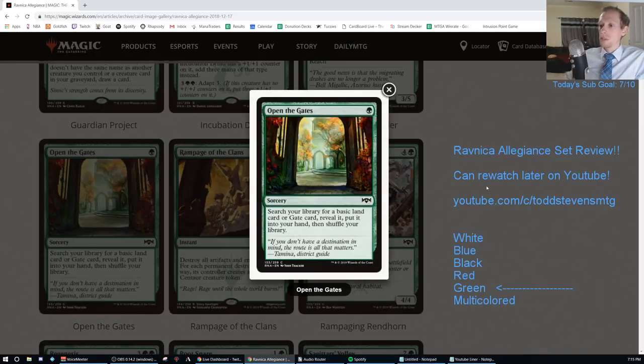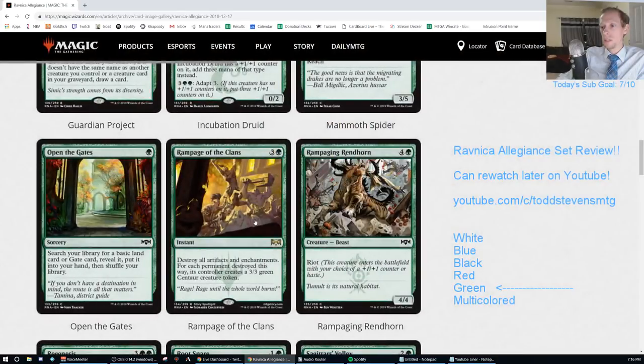Open the Gates. Green sorcery - search your library for a basic land or Gate card, reveal it, put it into your hand, then shuffle. I'm going to go with a D. If you want to play a gate deck, this certainly helps. We have Flower // Flourish in Standard but that only gets Forest and Plains - this can get any basic land. With 10 shock lands and 10 buddy lands, though, I don't think you'll really need this.